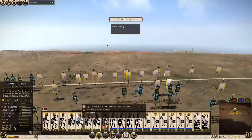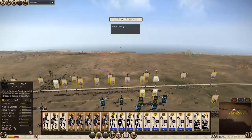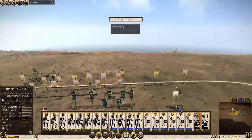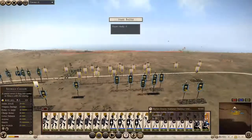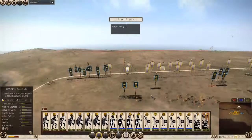My main line of hoplites are in the back so my slingers can retreat behind them. Just some token cavalry on the flanks to stop any charging units so I can get my guys in there.